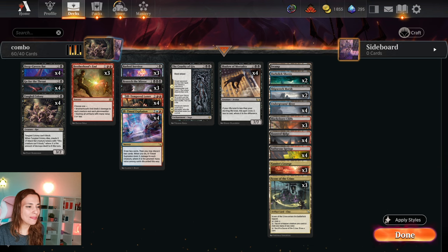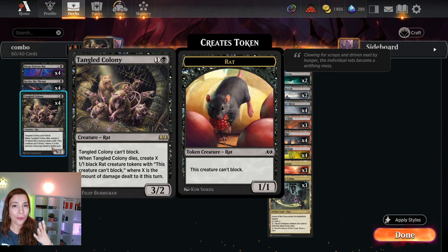I'm playing 4 Tangled Colonies. This is a rat that when it dies, it creates more rats — X 1/1 rats that cannot block, where X is the number of damage dealt this turn to the rat.